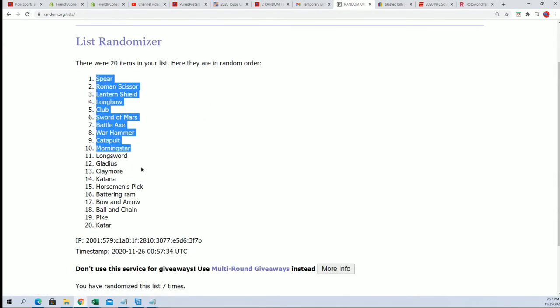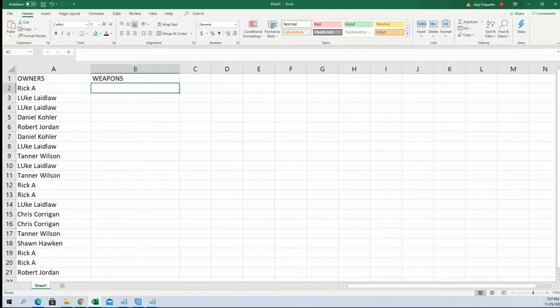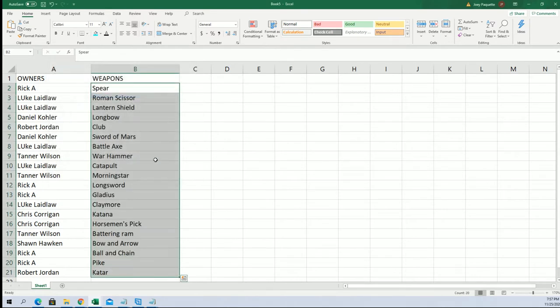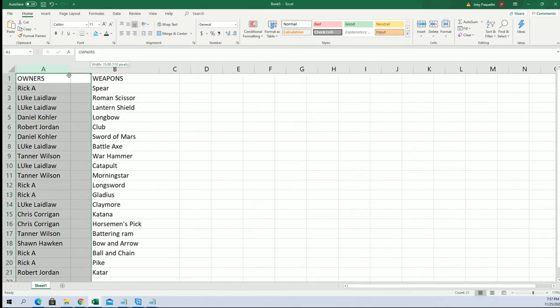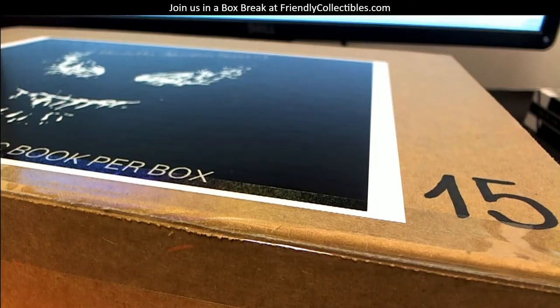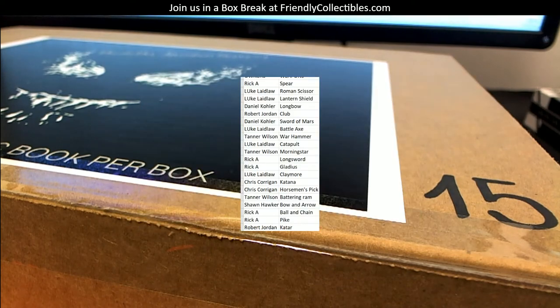And we got the spear, the Roman scissor — oh my gosh — the lantern shield. Rick A has the spear and the pike. Chrissy gets the horseman's pick — good luck with the horseman's pick. All right, so now everybody's got their weapons. Everybody's armed and ready.